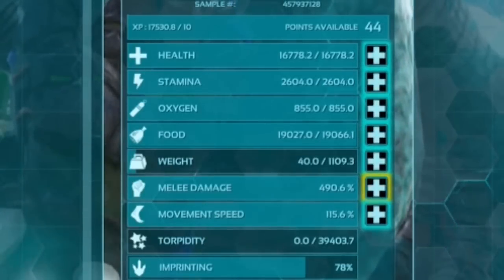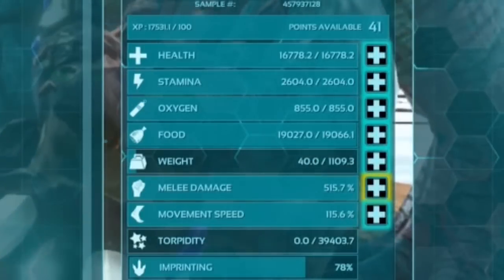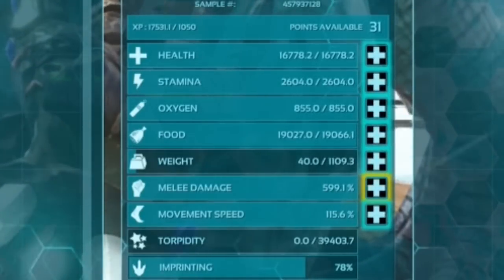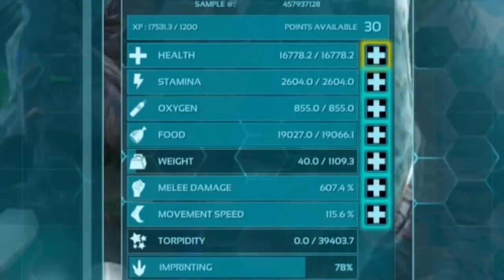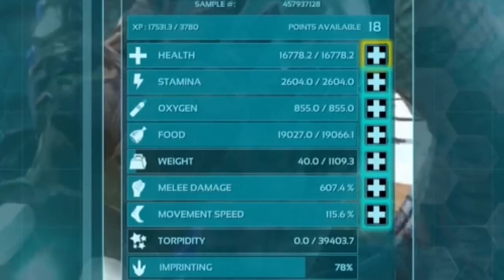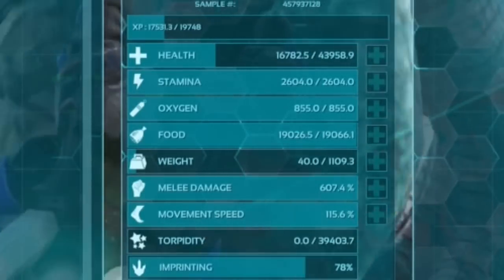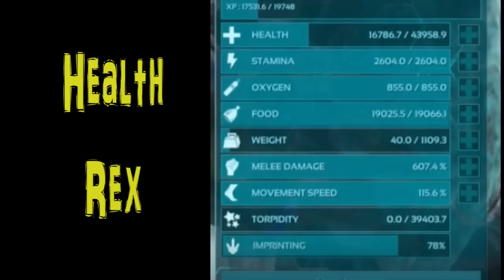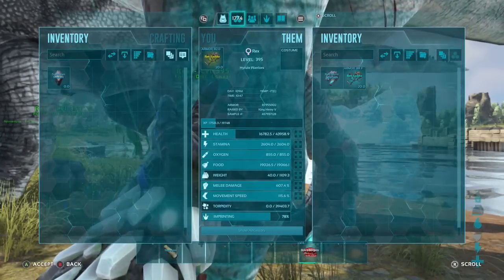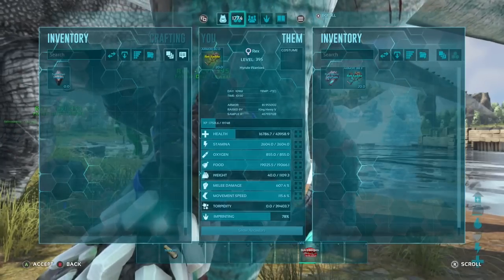We are going to be turning this one into a health rex because we need different types of rexes — two separate groups: one melee and one health. This one, after getting it to 600 melee because I still wanted a little bit of melee, got 607 melee with 44,000 health, and that's only with 17,000 experience. There is still so much room to work. I think we might do like 60,000, 70,000 health, maybe even 80,000.